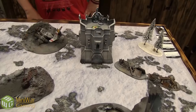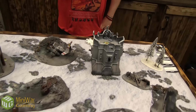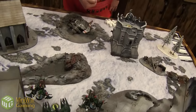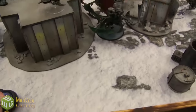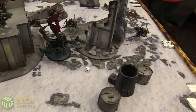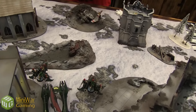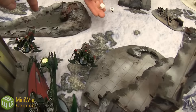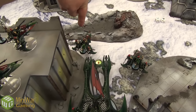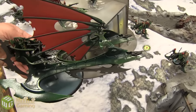Shooting phase. Long Fangs with split fire — a single rocket into the Tantalus. I decide not to jink and risk it. It hits and glances on a four, five-up invulnerable save — failed. Open-topped means it can blow up on a six. It rolls a six! The Tantalus explodes. The wreck injures the squad inside — rolling randomly for wounds, three wounds distributed, the Medusae tanks one on her five-up armor, a Slyth takes a wound, another Slyth takes a wound.